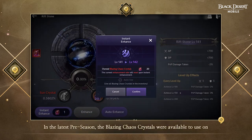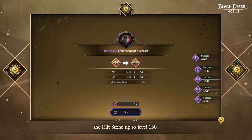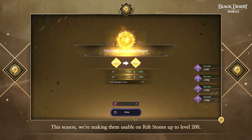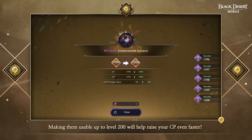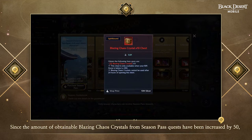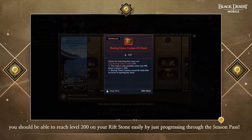In the latest preseason, Blazing Chaos Crystals were available to use on the Riftstone up to level 150. This season, they are now usable on Riftstones up to level 200. Blazing Chaos Crystals increase your Riftstone level by 1, and making them usable up to level 200 will help raise your CP even faster. Since the amount of obtainable Blazing Chaos Crystals from Season Pass quests has been increased by 50, you should be able to reach level 200 on your Riftstone easily just by progressing through the Season Pass.